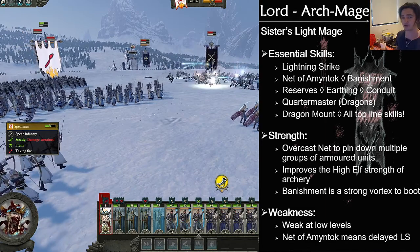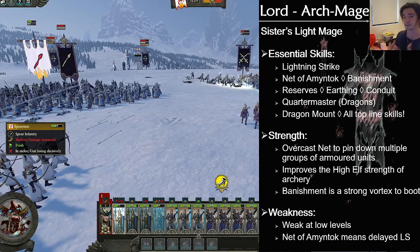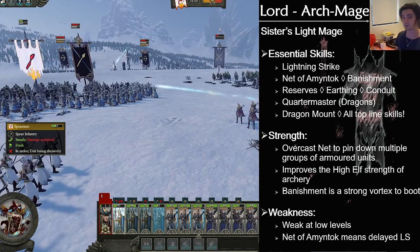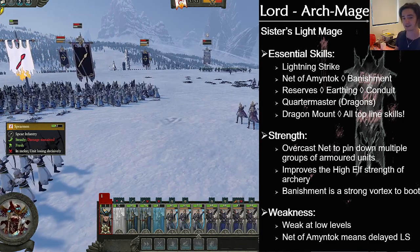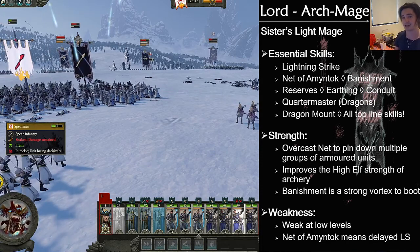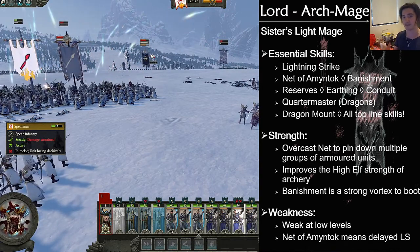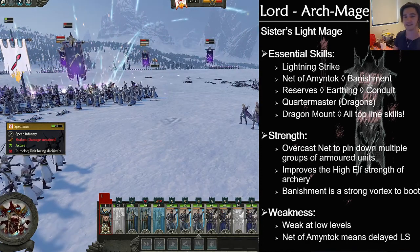Why did this get the number 1 spot over Dragons? Well, Dragons are tier 5, whereas the Sisters — arguably High Elves' best unit — are only tier 4. This also synergizes with regular archers, so you can't really make use of Dragons until tier 4 anyway. Whilst if you want to level this lady up, she'll still have potency earlier. The Net of Amantok does delay getting Lightning Strike if you want to go that way, but you can really choose which way to run it. If you want fire in your army, run this mage with the archer-heavy build, and have a Sun Dragon with a Fire Mage hero. You've got all your bases covered — I can't insist enough how powerful this is.